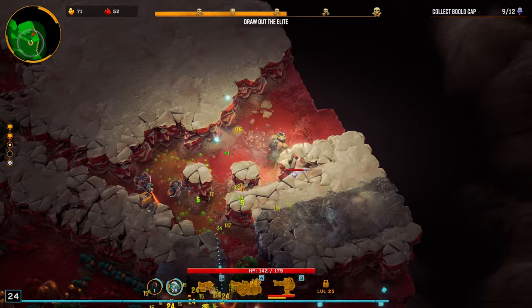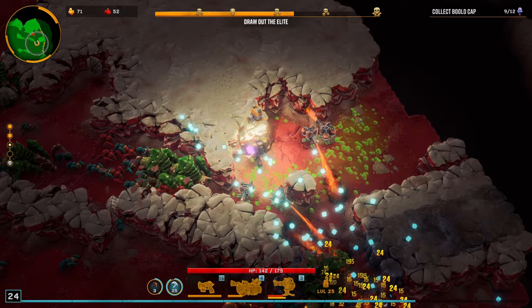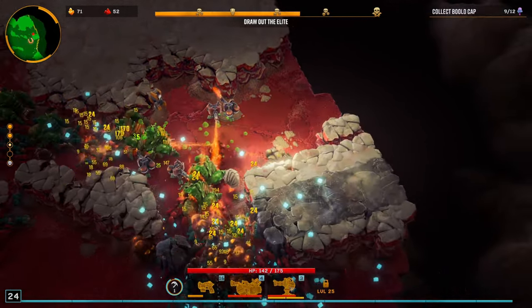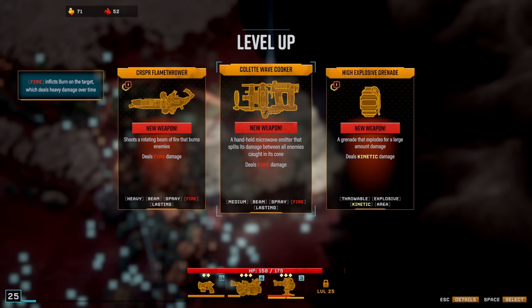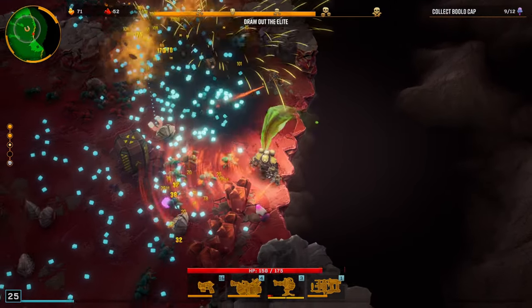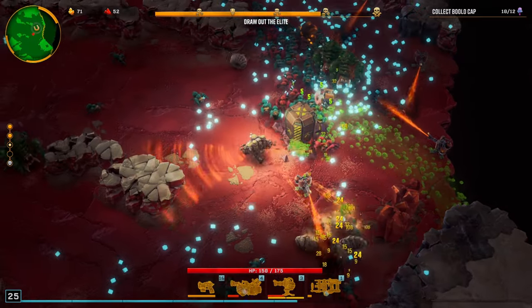I'll take this Bolo Cap here off to the side, please. Get this mini boss taken care of. I'll create a little pocket back over here. Wait — there's a magnet symbol right below us on the mini map. I need to take this immediately. Do I want a flamethrower? I kind of want the wave cooker — a handheld microwave emitter that deals damage between all enemies. I want the wave cooker because you see that little red cone coming out — everything caught in that cone is going to take fire damage.